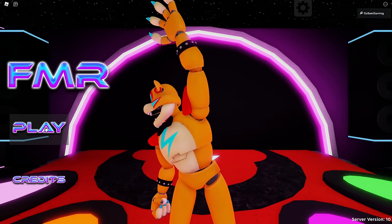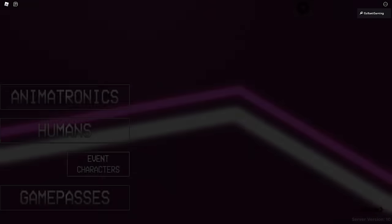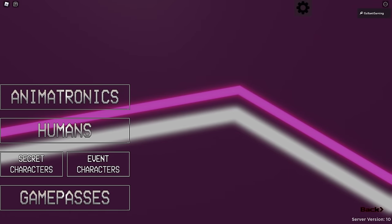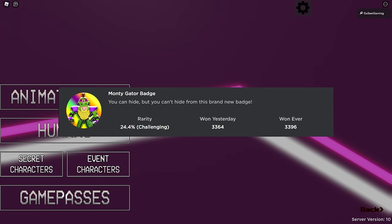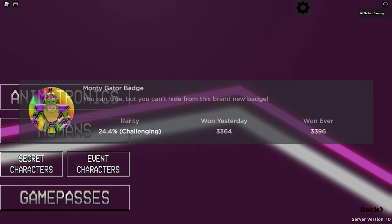In this video, I'm going to show you how to get the badge — I already bought the Game Pass — and I'm going to show you all three of the animatronics. This one is called the Monty Gator badge. You can hide, but you can't hide from this new badge. It's pretty easy to get.